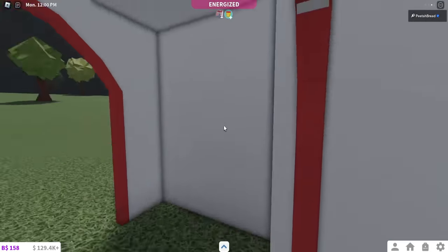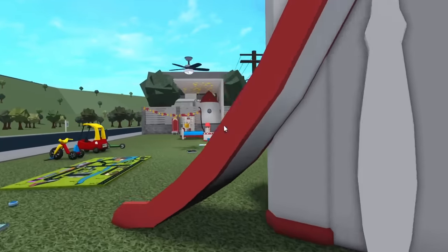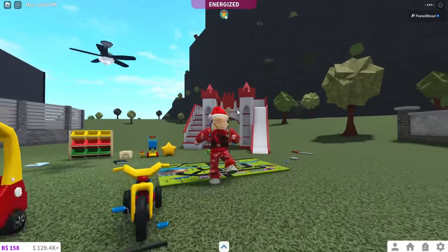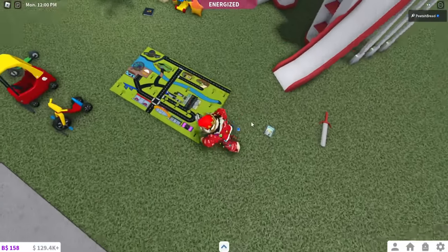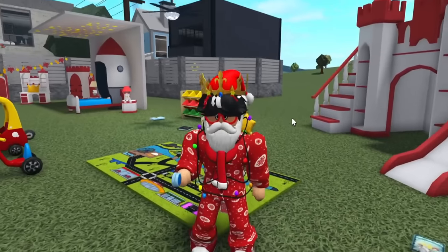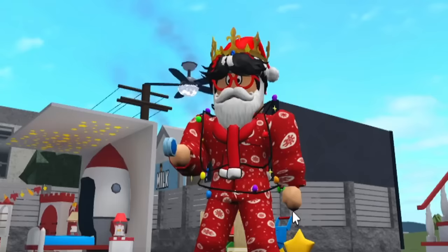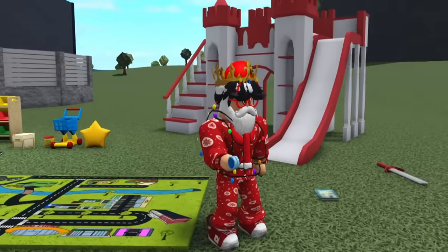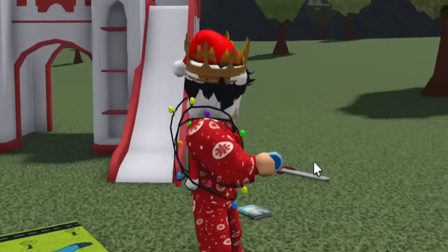Yeah, you can make an actual little house with it. Here's the mat. This is the yo-yo — we got new animation for that. Look at me, I'm a professional yo-yo master. You go down, it's like it swings, and then you can do it different ways. I actually want to learn to yo-yo for real.